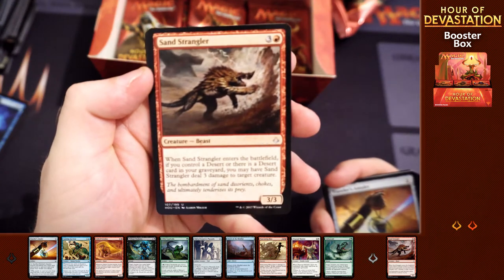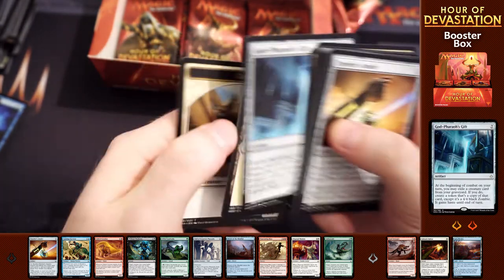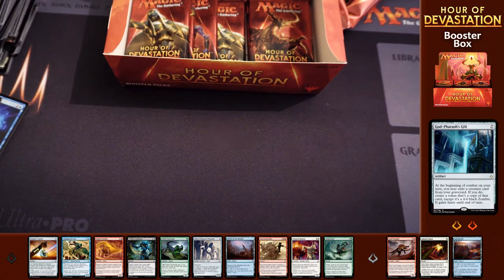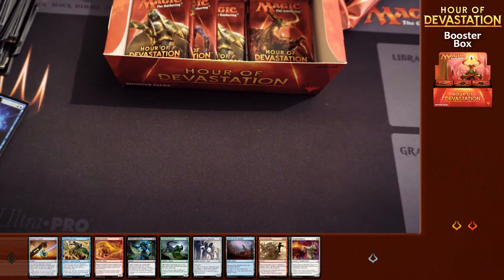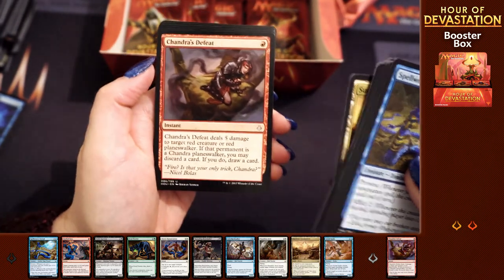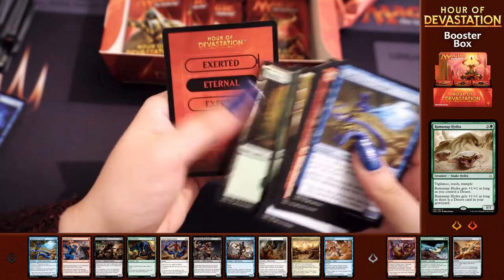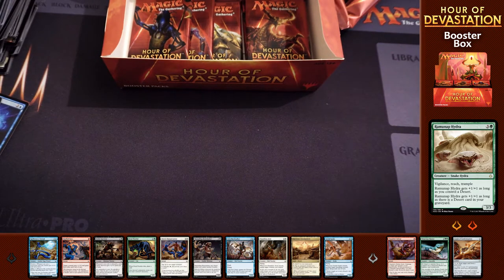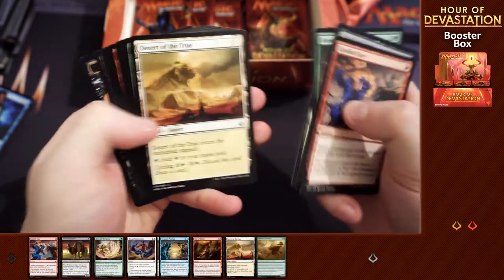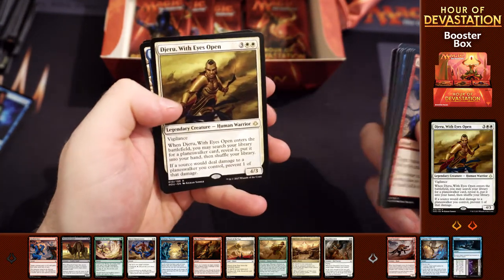We could do with the third mythic - we could do with Bolas. Sand Strangler, Gideon's Defeat, Ipnu Rivulet, and God Pharaoh's Gift, and a cat token. We've got about ten packs left now. Chandra's Defeat, Tenacious Hunter, Crook of Condemnation, and Raminap Hydra. I'm trying to get excited about these cards. Sand Strangler, Supreme Will - another card I quite like - Consigned to Oblivion, and Gideon with Eyes Open.